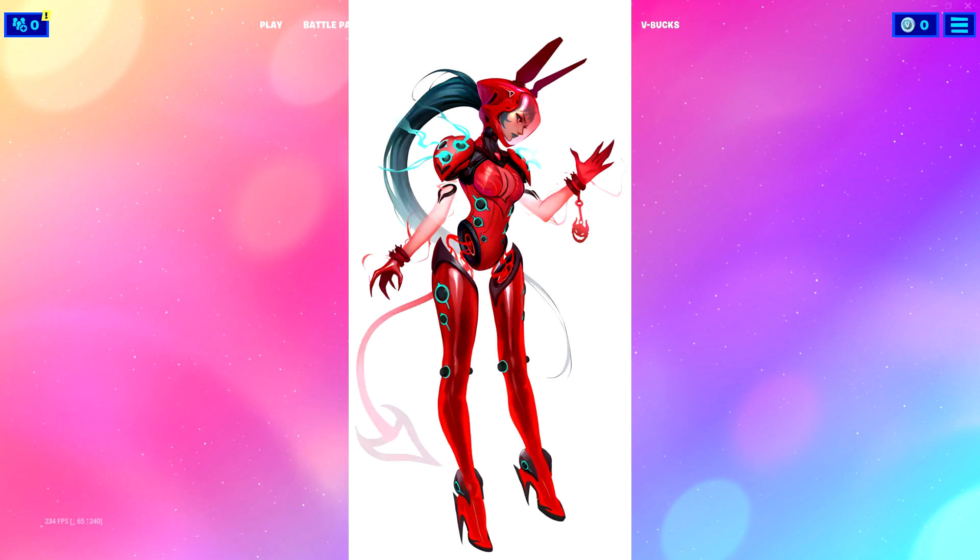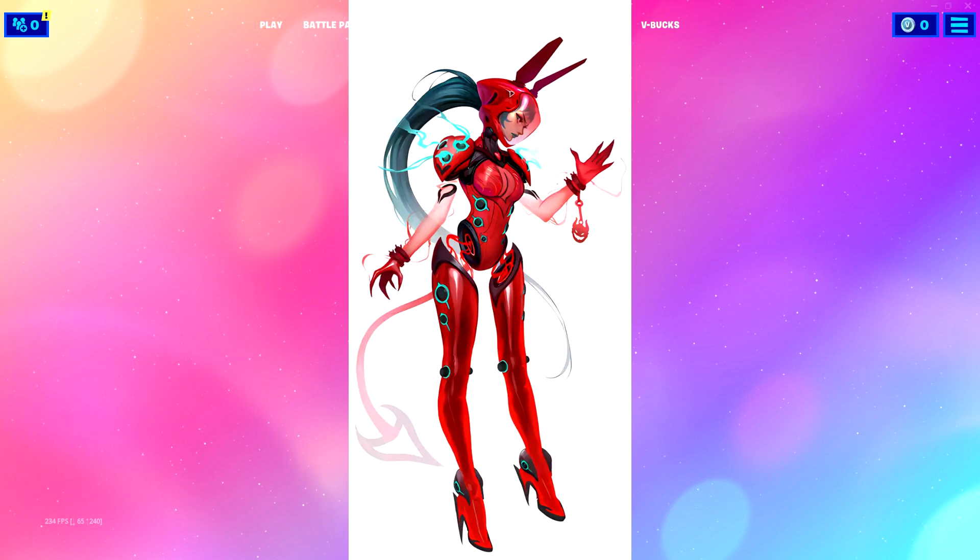Here we go — more devil vibes again, the devil tail. And what do you know, it's a futuristic cyborg robot mannequin thing with bunny ears. This combines all the things I hated into one skin. We've got bunny ears, mannequin legs, weird wires popping out, claws, hair that goes down to her butt that's going to glitch out every single back bling in the game, devil tails, and high heels. This is the epitome of everything I don't like in Fortnite skins merged into one. If this is a crew pack, I'm going to cry.